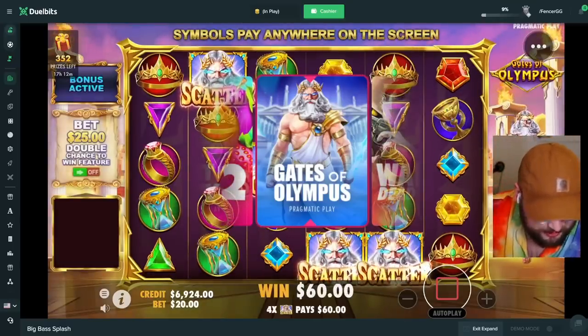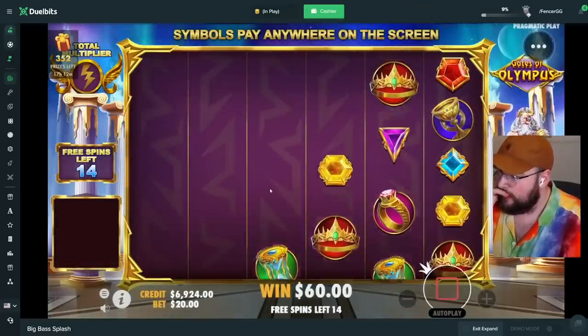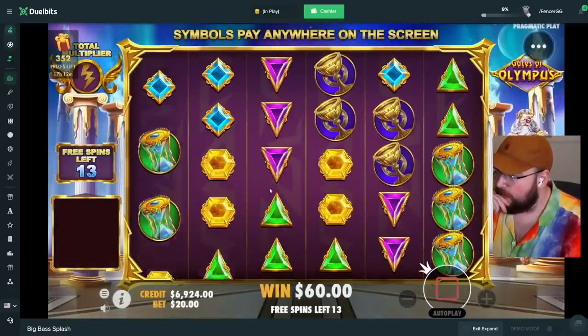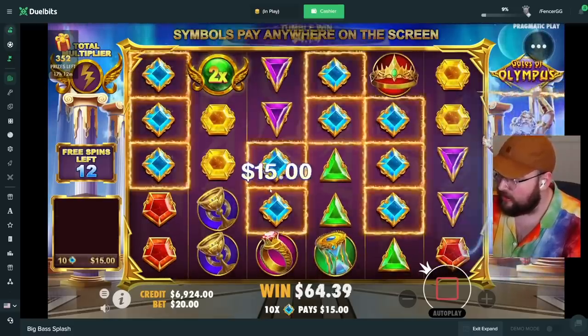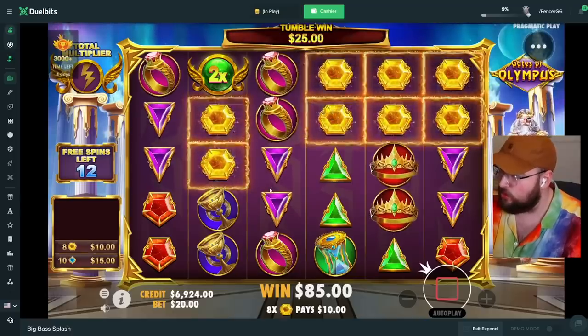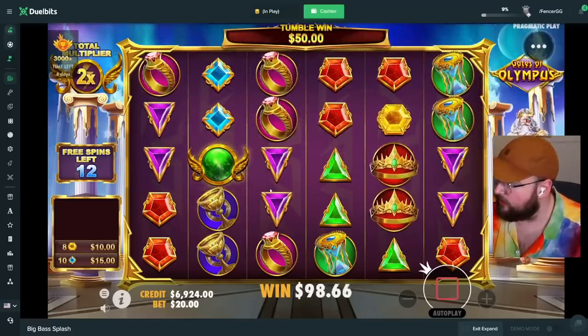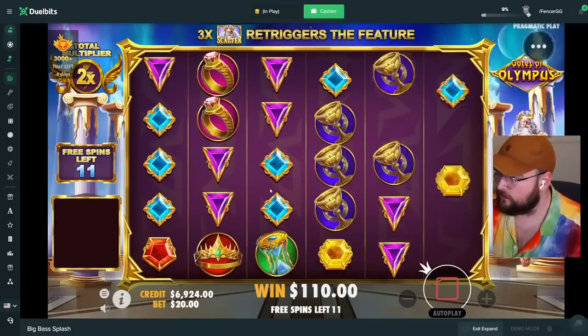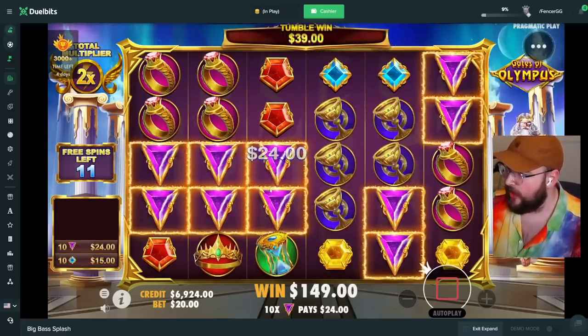I'm hoping this one goes well. Wow, that would have been a good start — three scatters, 6x. We got a 2x there. I need a little bit more multipliers — didn't get it but we got a 2x, that's not awful. Blues are in, purples should be in here as well.